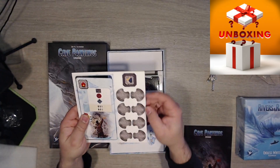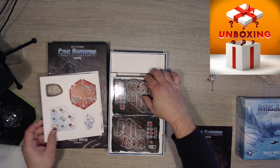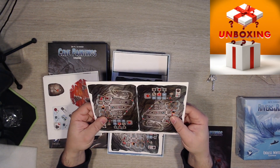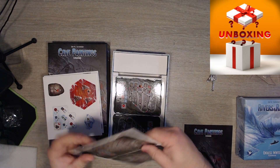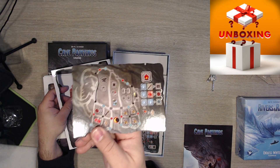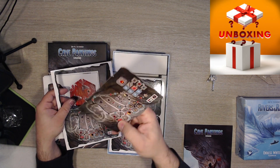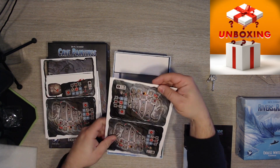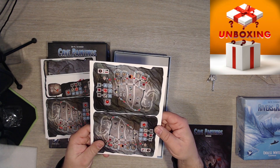There are some punch boards — punch them out. These are for some standees or something. Some more boards — and these look glossy because you can write on these. There are some mammoth paintings here. It looks very complex with all the symbols and stuff, but I'm down for it. There are two more and I think they're all basically the same.